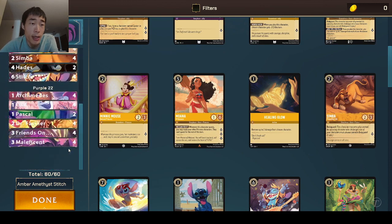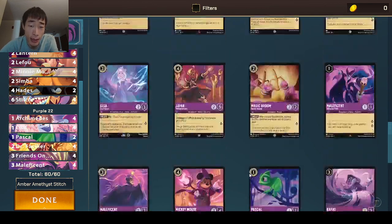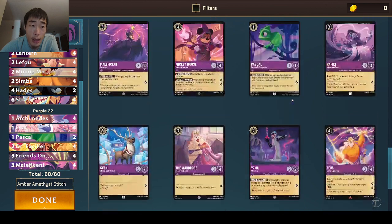For Amethyst, we notably have taken out all four copies of Maleficent and two copies of Pascal in order to replace them with the Hades and the Simba. As you'll notice, both of those cards are one drops and just completely get destroyed by the giant Tinkerbell. So we remove some of those. I don't think we changed anything else.